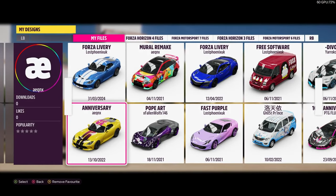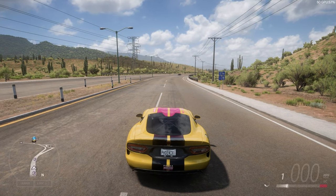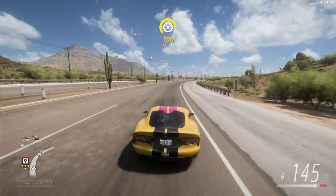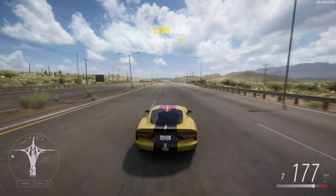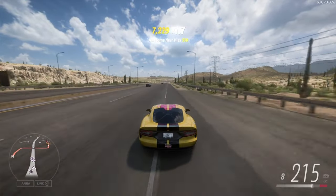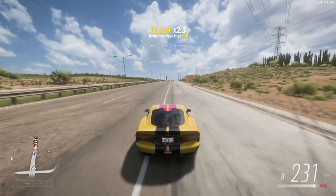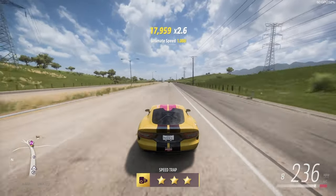Next up we've got the awesome speed skills - gotta get five of them. Let's have a run down here and we'll be good to go. Got a few awesome skills there, some ultimate speeds, some ultimate near misses, dare devils, ultimate speed. That's how you do it - that's sorted. So that's Forzathon done for the week. Until next time, thank you for watching and take it easy.